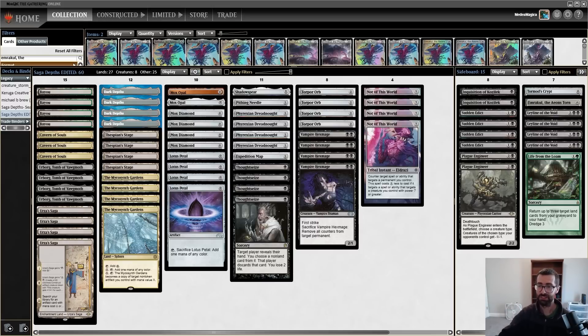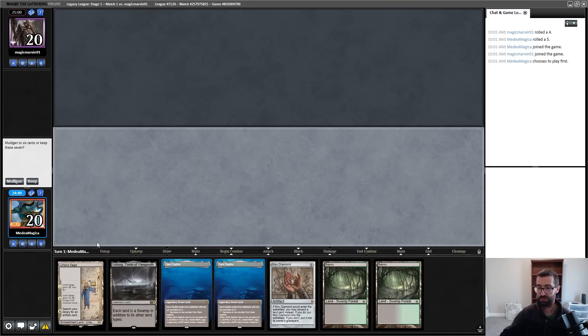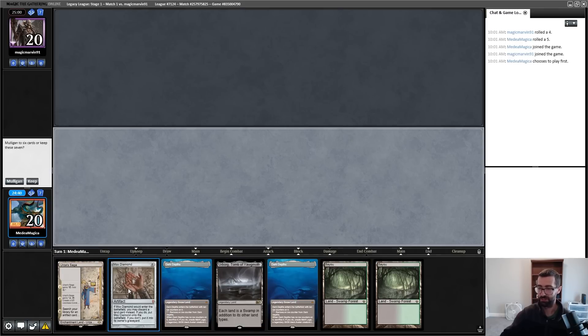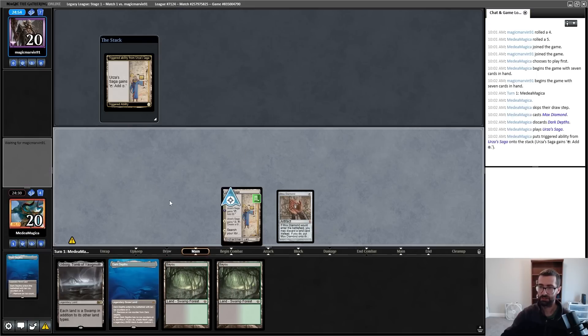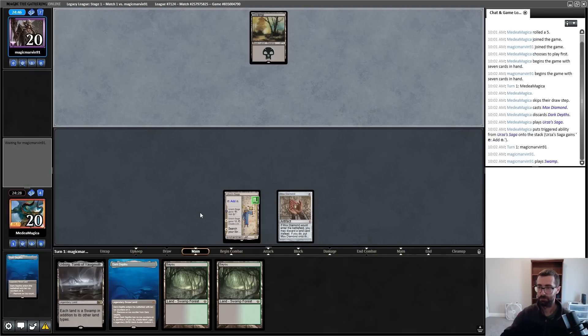Keeping this hand — it's an Urza's Saga hand. So: Mox Diamond first, pitching Depths, play Saga, and hope I don't get Wastelanded. It's a perfectly reasonable game to play — unexciting, not sexy, but I'll still do it since I'm on the play. Diamond for Depths, Saga, pass. Bad versus Wasteland but we dodged that. Basic Swamp, Thoughtseize me.